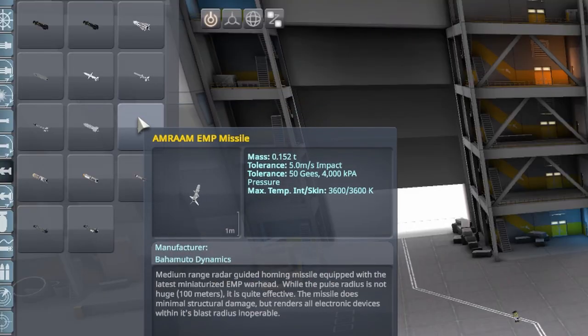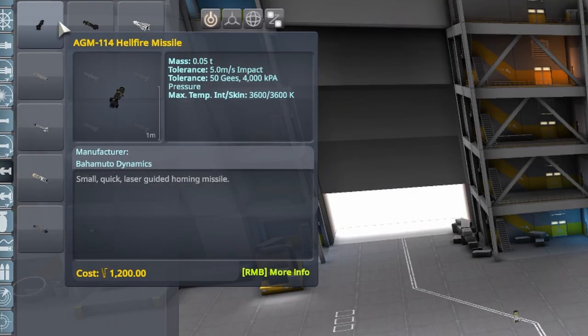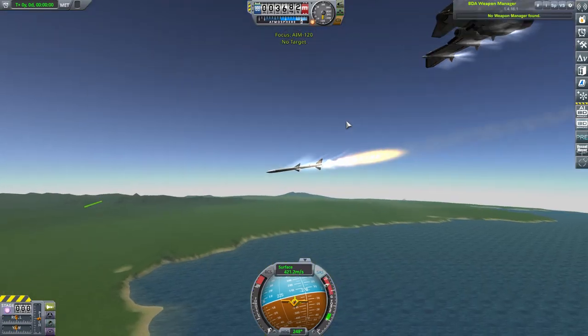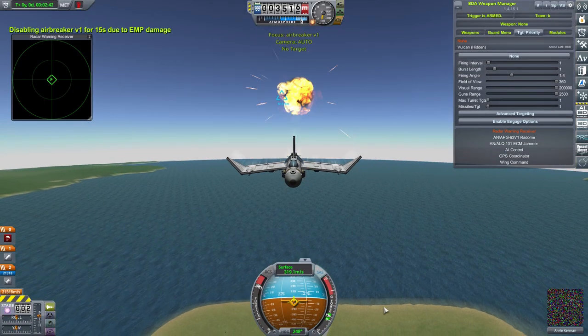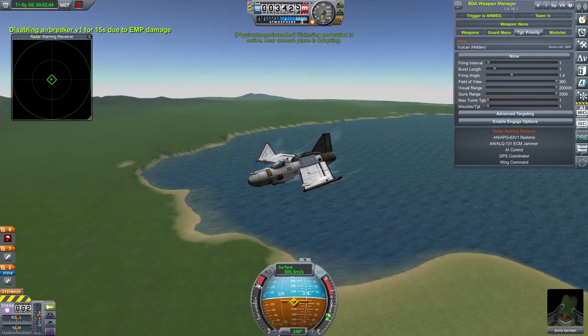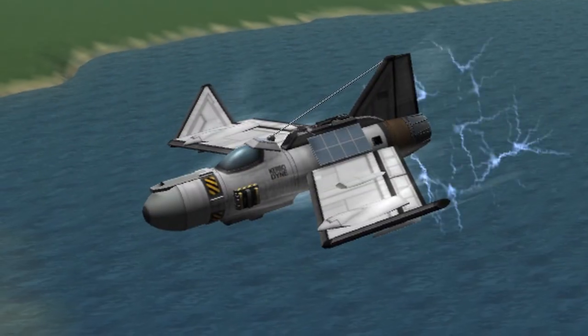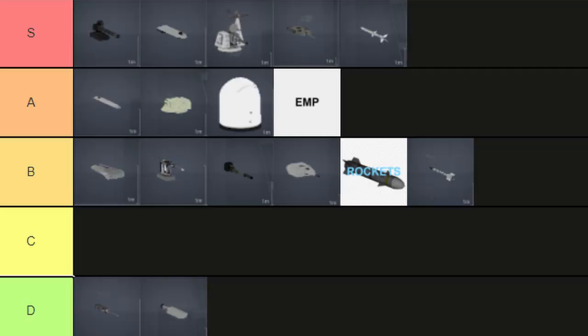Next, EMP missiles. With a lot of missiles, they probably have an identical EMP version of them. They work the same as the regular missile version, but instead of high explosives, they pack a small EMP warhead doing low structural damage but at short range, disabling all electronics. Also, it makes a cool little lightning effect. A tier.